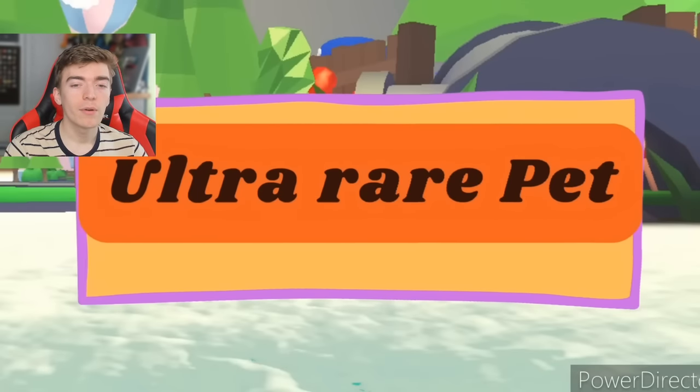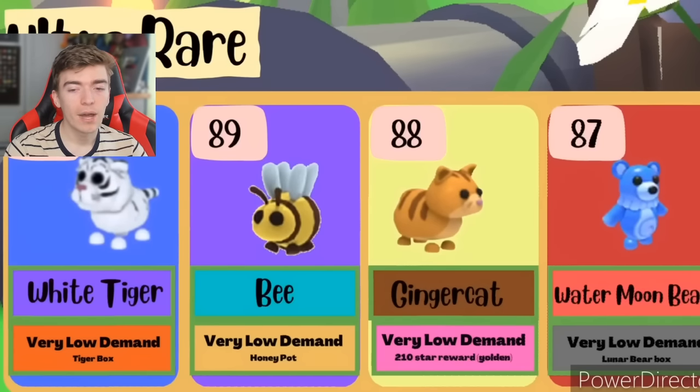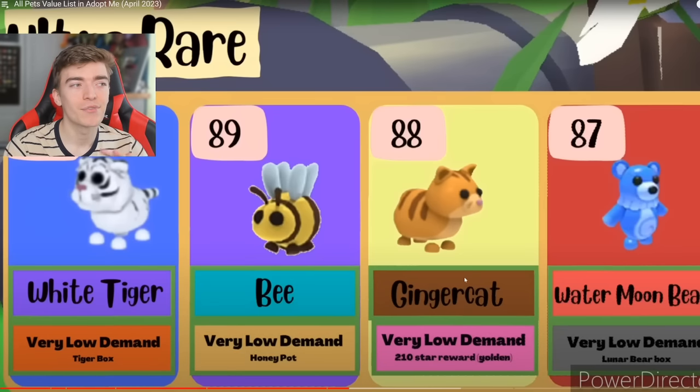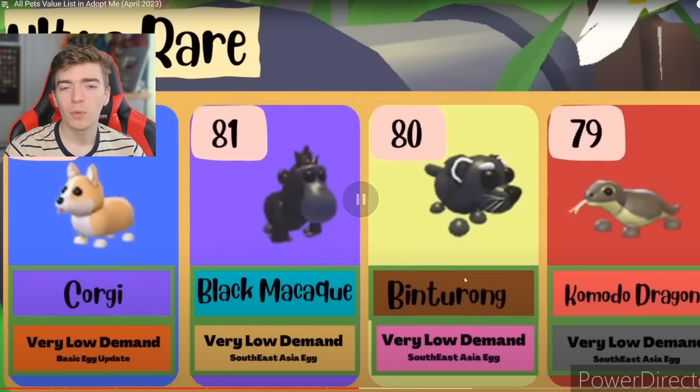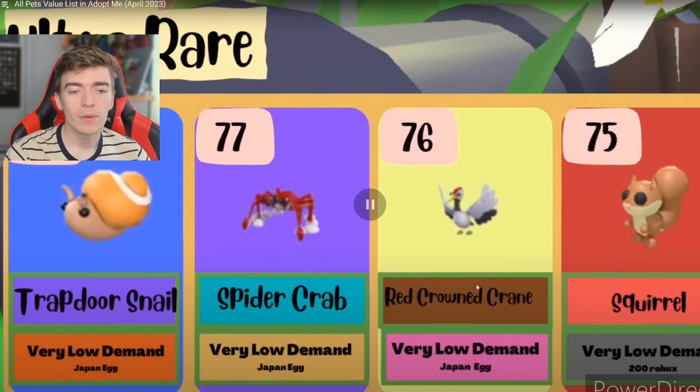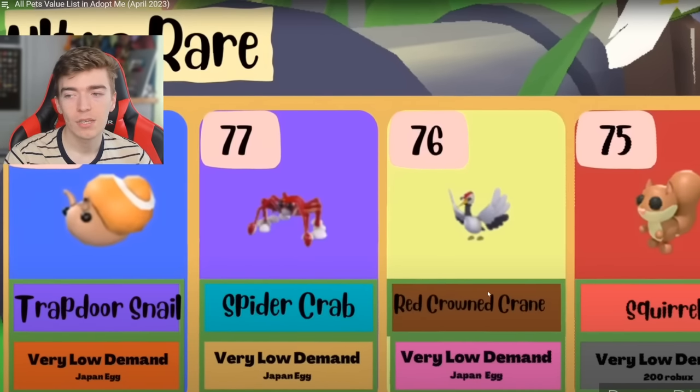There are 94 ultra rare pets in Adopt Me — that is so many to collect. The most common ultra rare is a red panda, then the sheba, then the Persian cat. The Persian cat should be the most common one — I'm sure most people had so many Persian cats. A white tiger, a bee — you'd think the bee would be higher up since it costs Robux, but I guess it's been in the game for a long time. The ginger cat, the sloth, the ladybug, the robot, and the swordfish. Then a corgi, the black makaku, a binturong, and the komodo dragon — all came out of the Southeast Asia egg most recently. Then the trapdoor snail, a spider crab, a crane, and a squirrel.